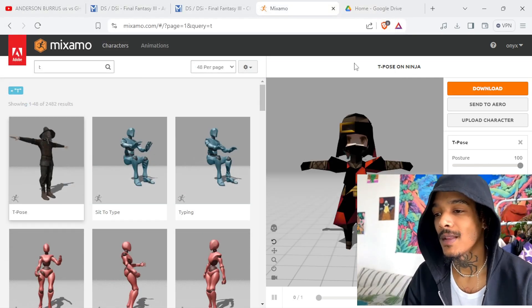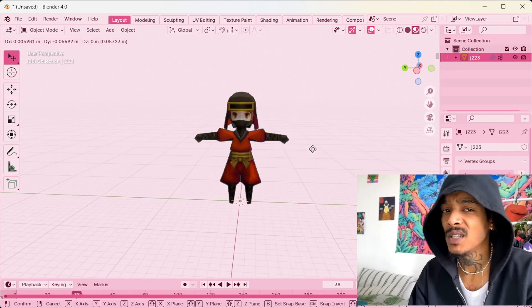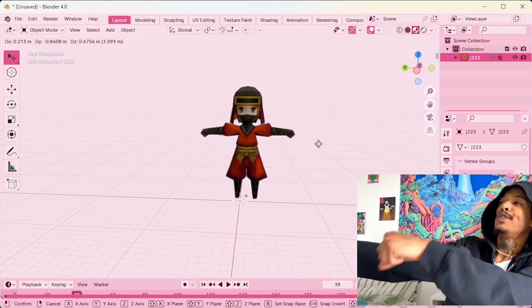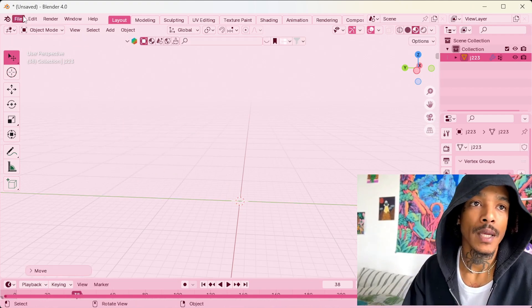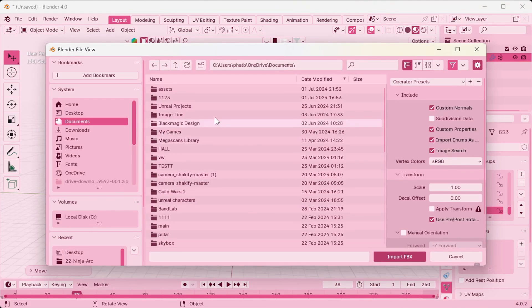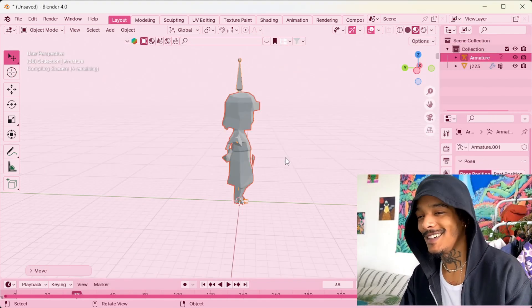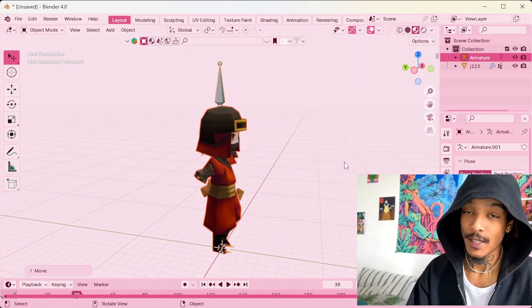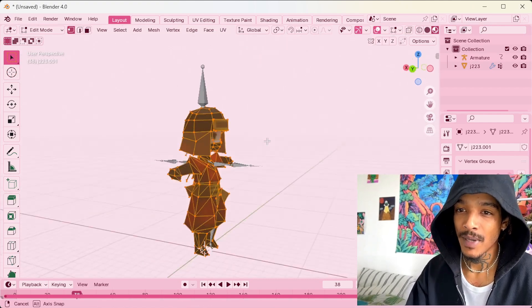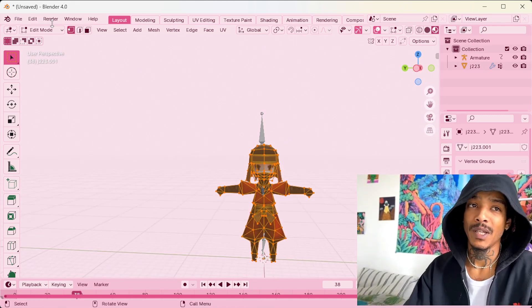I'm gonna go back into Blender. I have an idea what I want to do with this animation — I want to have the character riding the chocobo. So we're gonna move this guy away. Import, Import FBX, find our ninja T-pose. There's our ninja T-pose — perfect, clean. Once again, I don't know if you can use these for commercial things, but you can experiment, learn how they work. If you're in Edit Mode you can see the topology, see how everything was done — and that's how you build your own characters. But you can also just make animations with these.